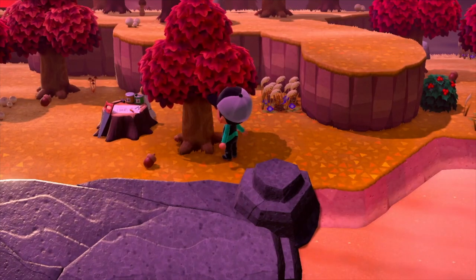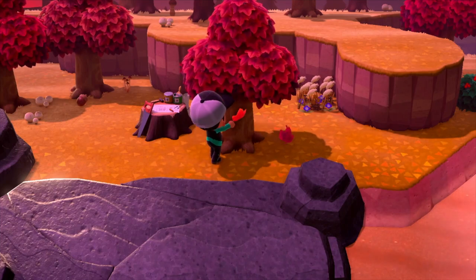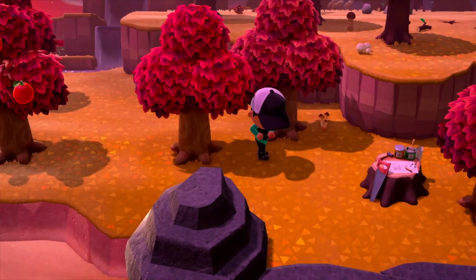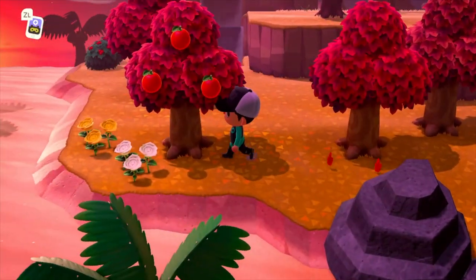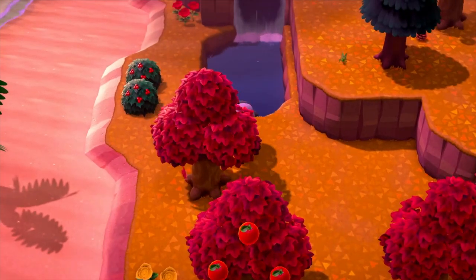Another interesting thing here is that you can get acorns and pine cones from this island. By shaking the hardwoods you can get acorns, and by shaking the cedars you can get pine cones. The Maple Leaf Island I haven't shown you yet has acorns, but it does not have pine cones. So if you run into this island and need to craft all the fall DIYs, make sure to stock up on pine cones so that you have enough to make them.